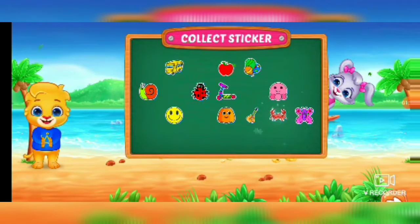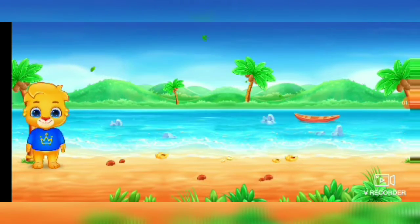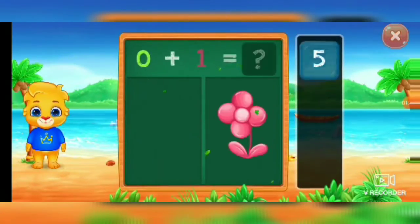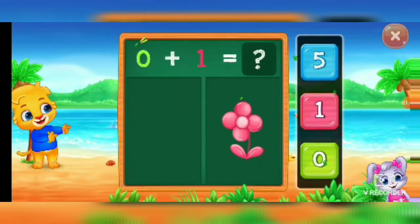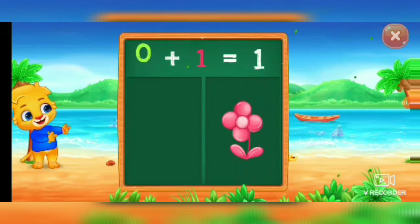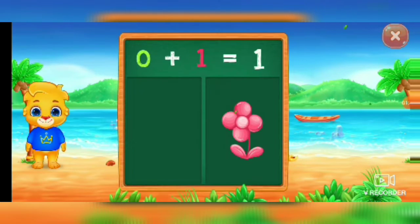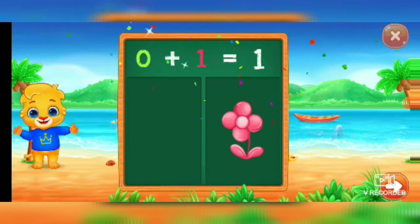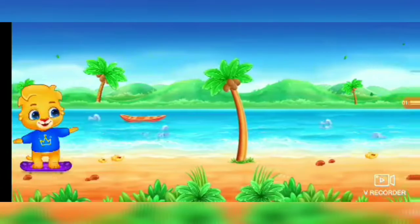Pick a sticker. Flowers. One, woo-hoo, zero plus one equals one.